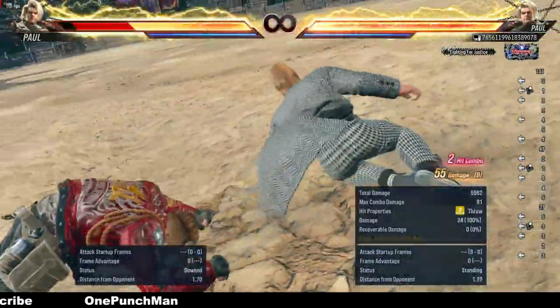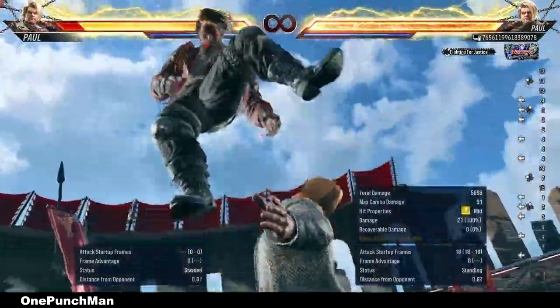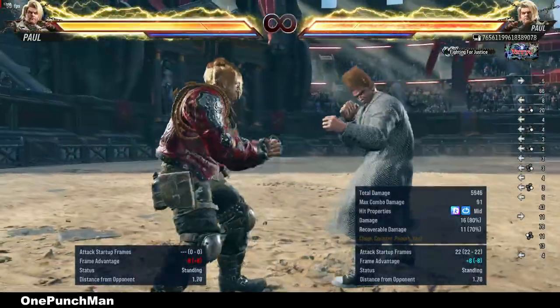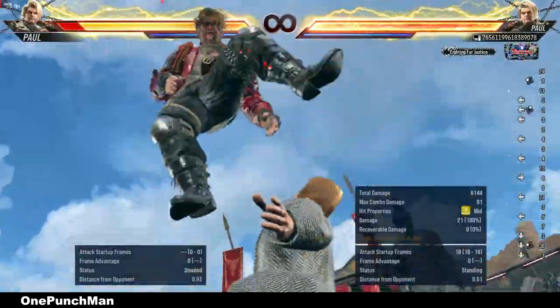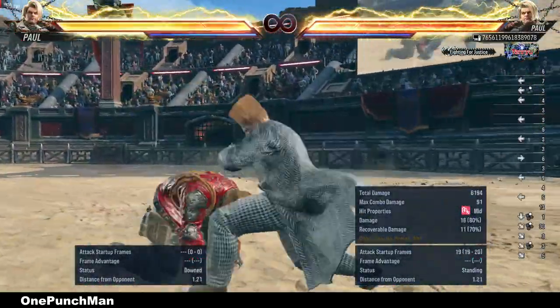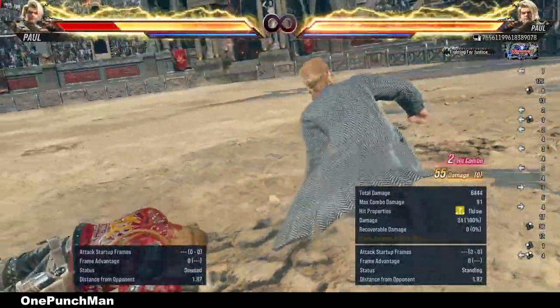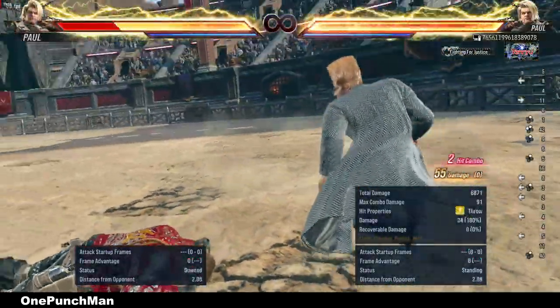For double forward 2 1 he cannot block. Down forward 4 for wake up forward, and also forward 4. Down 1 for side roll, and also down back 2 for that. QCF 3 is the best. Back 4 does the same.